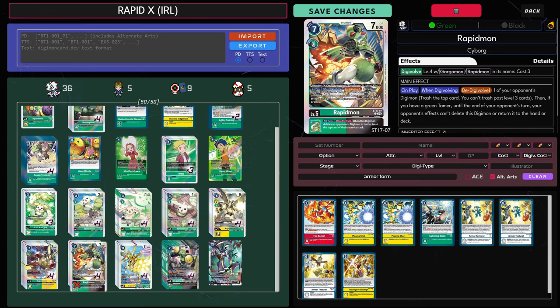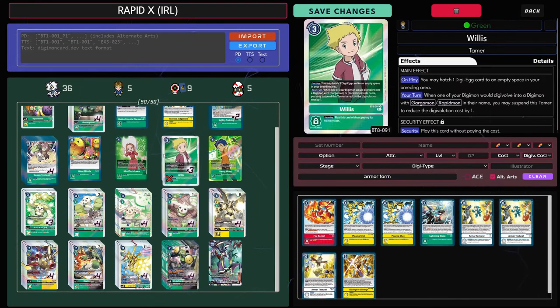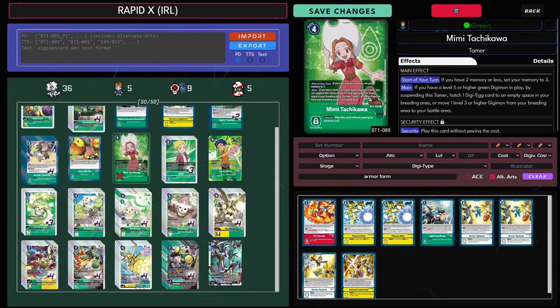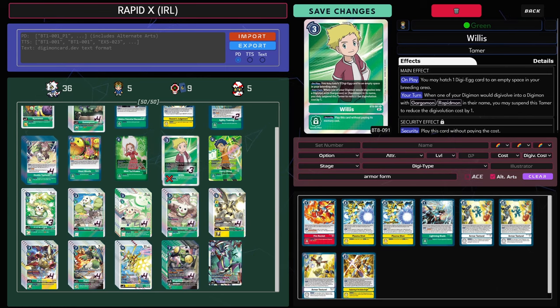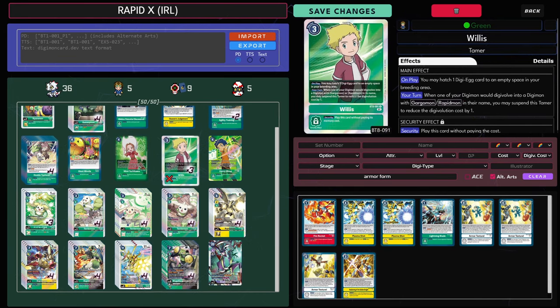Not only does Rapid Level 5 provide D-Digivolve in a deck where DP reduction and D-Digivolve synergize very well — especially in an armor mirror match — but it also just gets protection as long as you have that green tamer. There are games you don't have that green tamer out and it feels really bad, and you think maybe you should play more green tamers, but you really can't because the green tamers are just not great. Tamers nowadays are just way better — Cool Boy is kind of dated now but still amazing, Analog Youth is sensational, Davis being a searcher and the new 3-drop Davis in armor is sensational. Willis needs a lot to go right to be good.